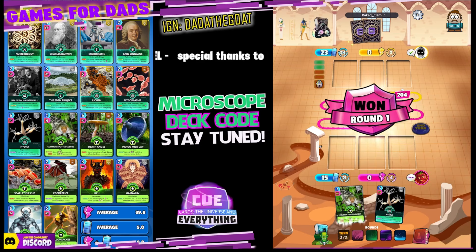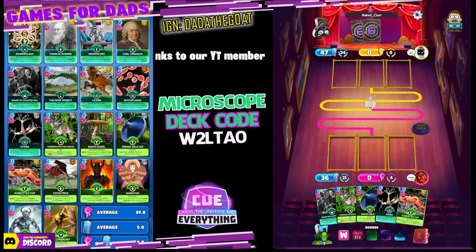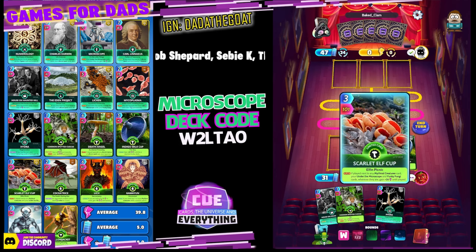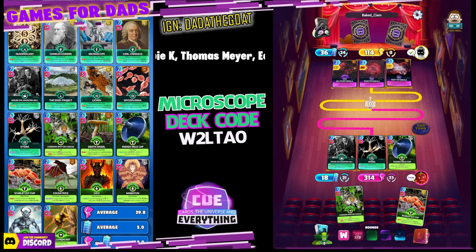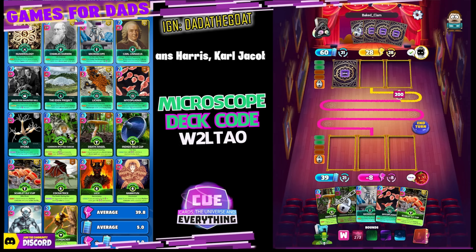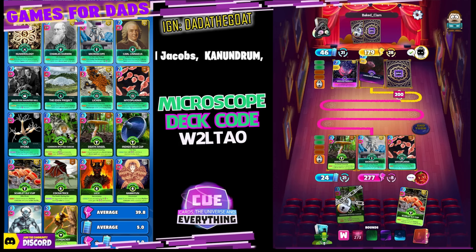I played a couple of games with this deck — I did lose one, and then I beat a paleontology deck. There is a deck code: W2LTA0. Let's go and do some locking. I'm going to take a gamble here — I wanted to lock up Common Spotted Couscous and get the buff from Scarlet Elf Cup. We're so lucky — 200 in front! That was a crazy gamble. Sometimes you've got to do them. It wouldn't have been the end of the world if we had locked up Scarlet Elf Cup, but I wanted to get it next to a mythical card.